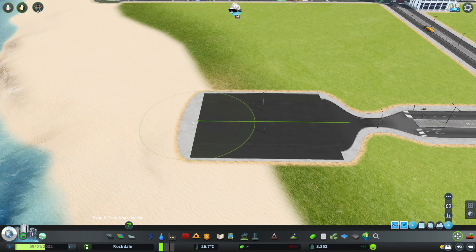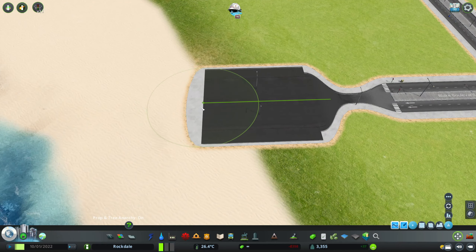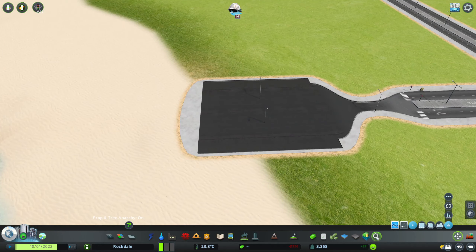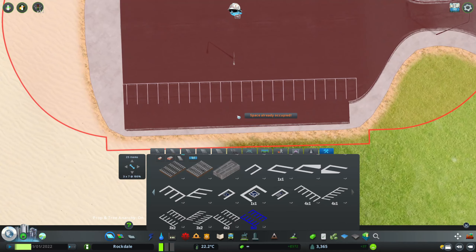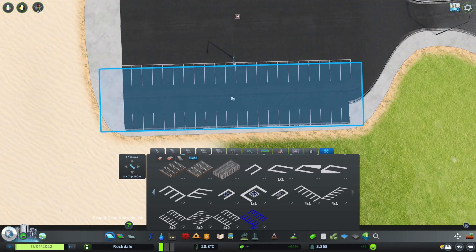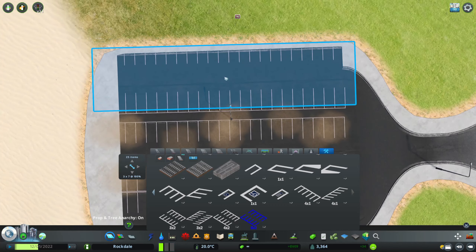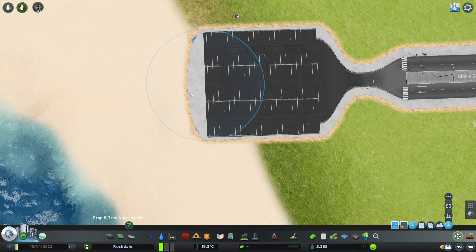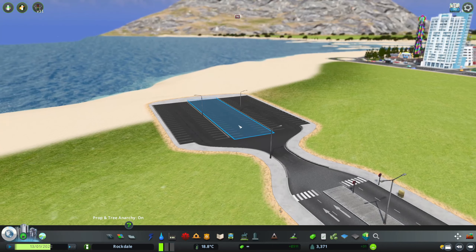So this car park is going to extend into the beach a little bit but that's okay. We'll put some parking down here. One thing with car parks - I like to build them but I don't like to spend too much time because they're kind of tedious to build. Just like that, see from a distance it looks like a normal car park. All good.